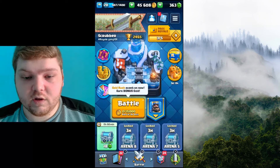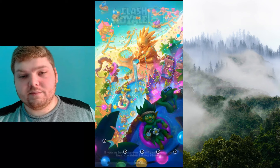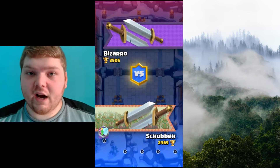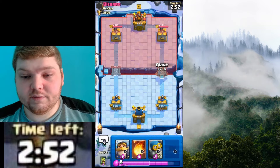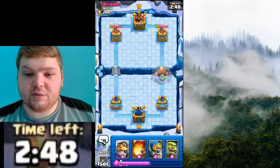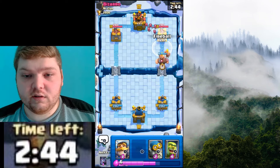Oh yeah, I'm also getting extra gold because of this event, which is cool. Not going to be useful to me right now, but it will be later when I start running out of gold. Let's just put Giant — I don't want to overcommit by putting Bomb Tower or anything extra.